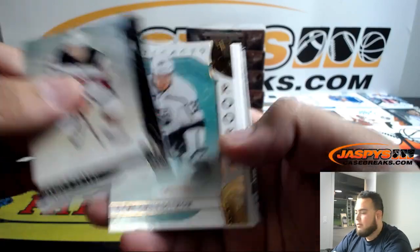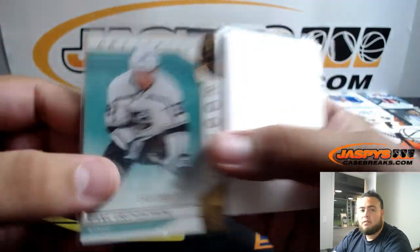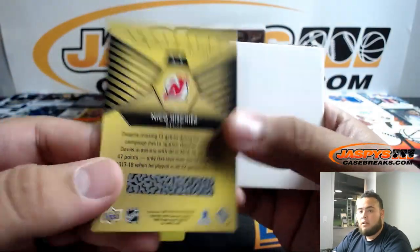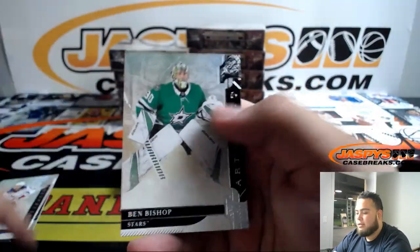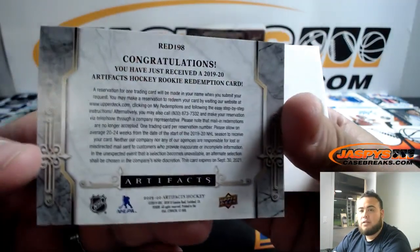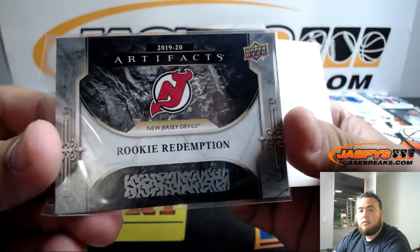Alright guys, good luck. First one is Carl Grundstrom — Artifacts rookie to 299, little base blank. We got a Nico Hischier card — you can also collect the set and win some prizes. And we got a rookie redemption so far for the Blue — New Jersey Devils, red 198. So that'll go to the Devils right there.